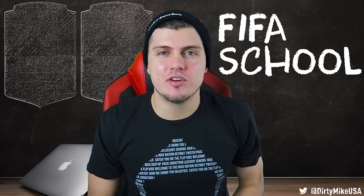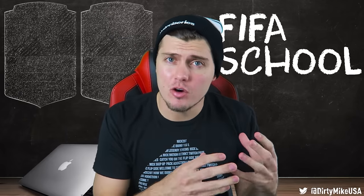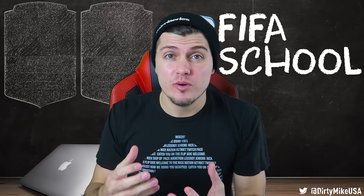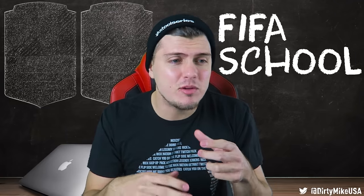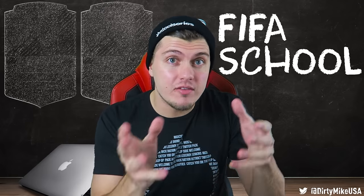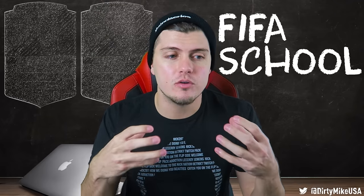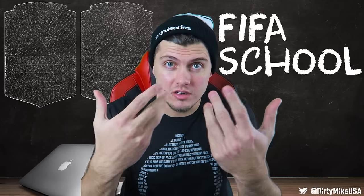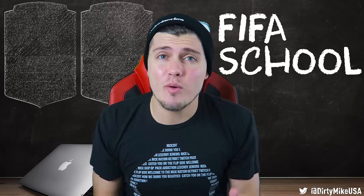What's happening, my beautiful people — my name is Dirty Mike. Today, following the previous video where I went through the advanced body feint, we're going through the advanced scoop turn, which in my opinion is the best skill move around the edge of the box or just inside it. I'm not telling you how to do the move, but showing you different scenarios — how to set it up and what you're looking for. Basically, you're getting my vision of what I'm seeing on the pitch.